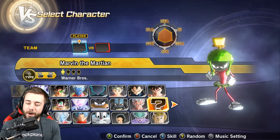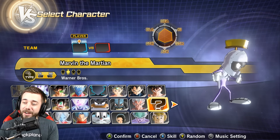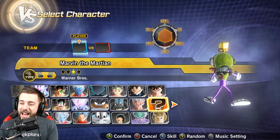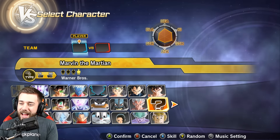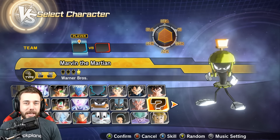Just look at Marvin the Martian, man. Marvin the Martian looks so cool. He comes with four different variations. We got the standard variation, we got the Jocko uniform — look at this guy! And then we got just the standard black-on-black, blacked out.